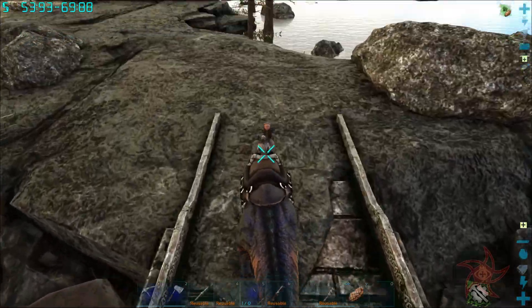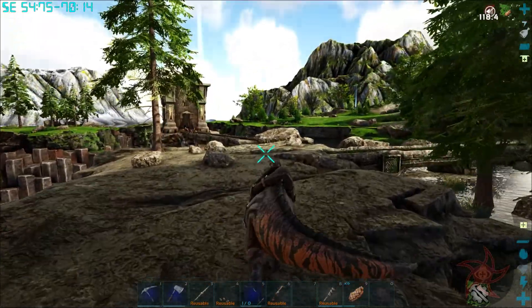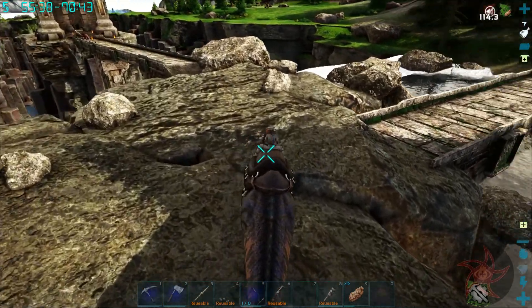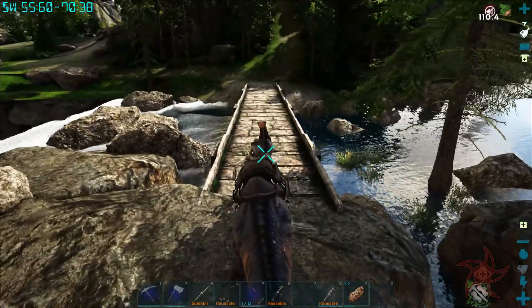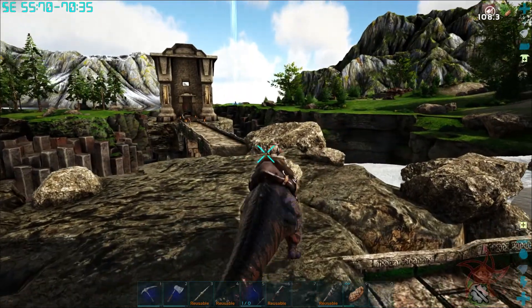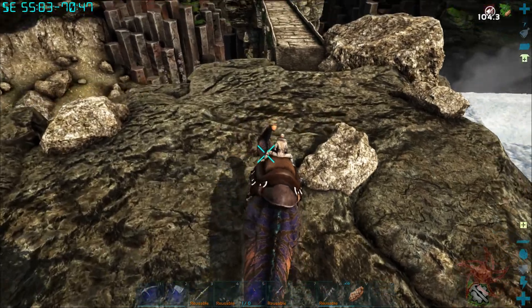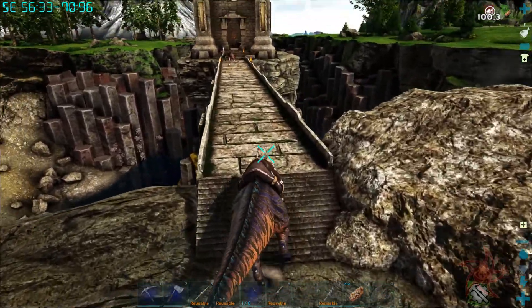One downside is this Parasaur is definitely slower. C is still the ore. X is some sort of attack on cooldown — it looks almost like a head bat.